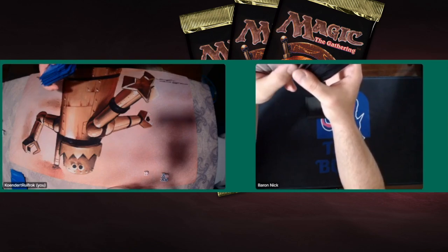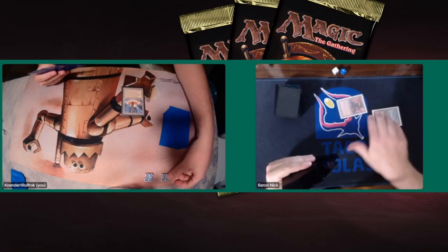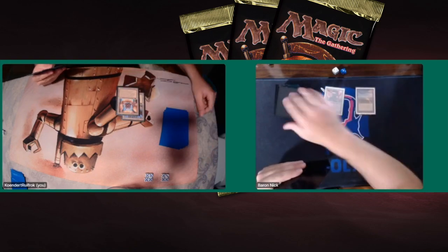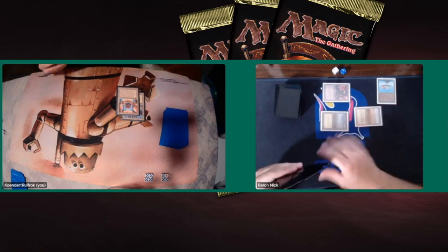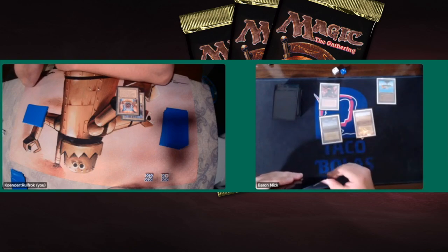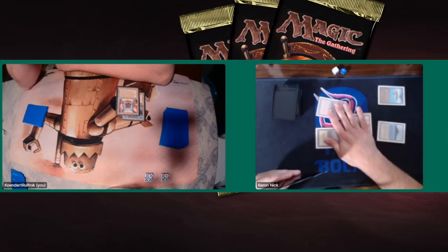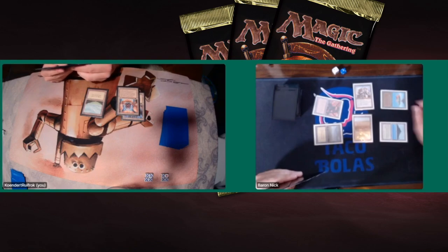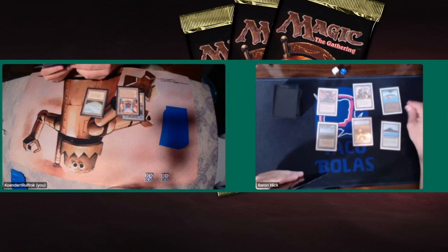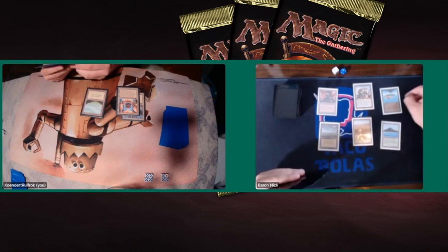Game 3 — the all-deciding game. The winner advances to the Top 8. Bernic attacks early with Mishra's Factory and follows with a Birds of Paradise. Kundert has played out two Urza lands but is stuck on land — just passing turn. That's brutal. Baron plays a Juggernaut and Kundert really needs something. He finds a Plains. Kundert still has instants like Disenchant and Swords, and Baron has to attack with the Juggernaut. Kundert is still on 16 — if he draws lands and has answers to the creature threats, he's okay.